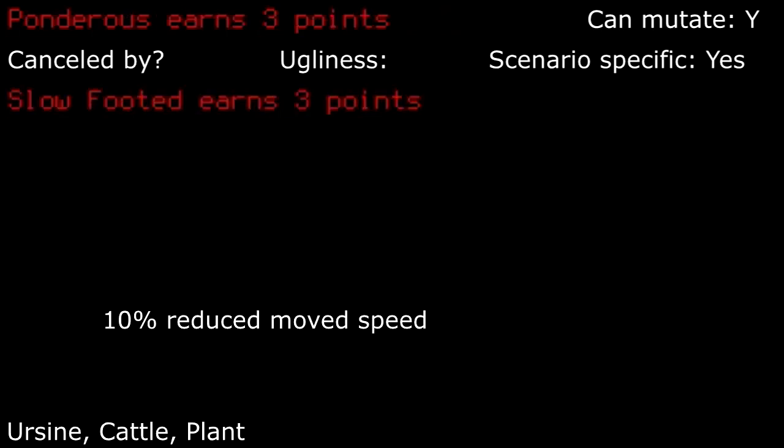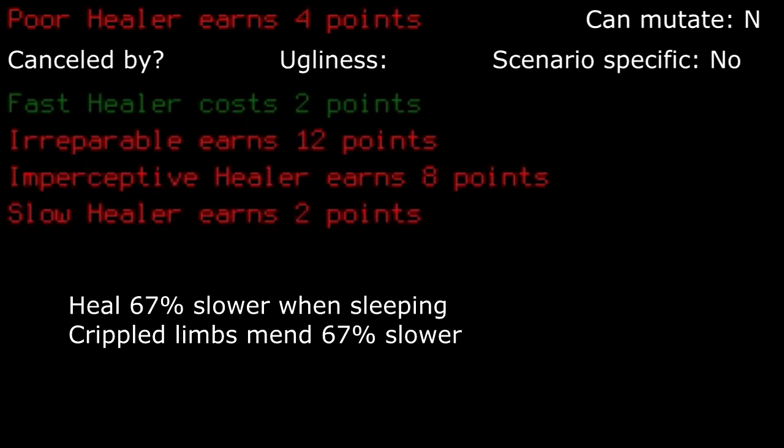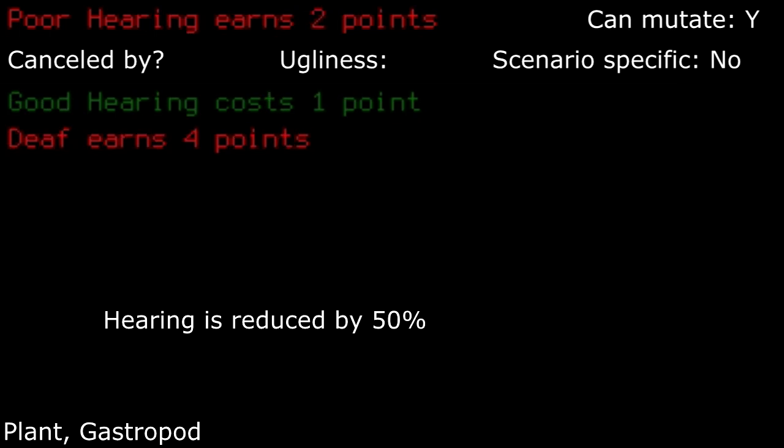Ponderous: absolutely awful as speed is important. I would take the negative 25% hit points from Flimsy before I take this. Don't take this unless you plan to utilize every environmental trick you can. Poor healer: not unmanageable, but still really bad. You will need to stay in bed for an extra couple weeks before recovering from injuries. Poor hearing: I find myself occasionally taking this trait as most things that will instantly kill you are usually loud, like a building collapsing or a gunshot. It's really up to you and your playstyle.